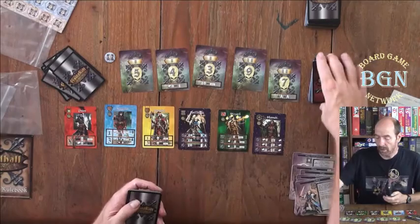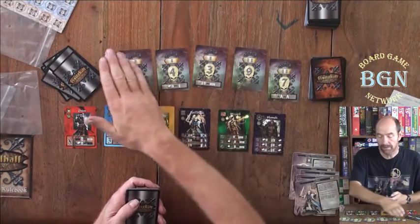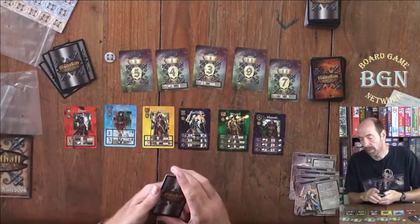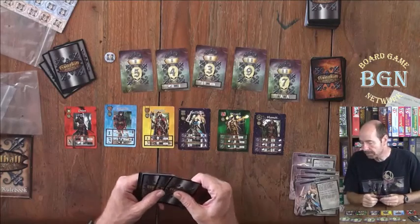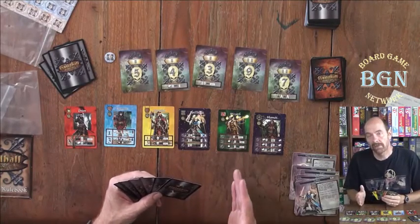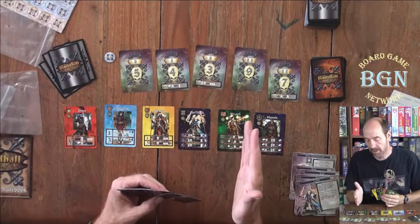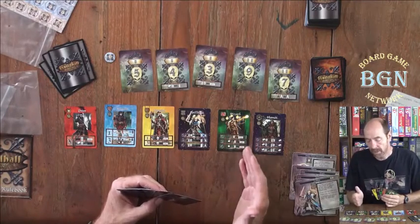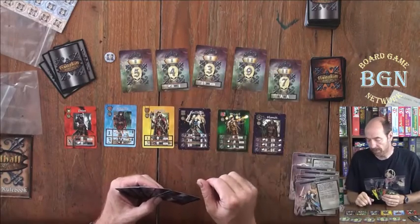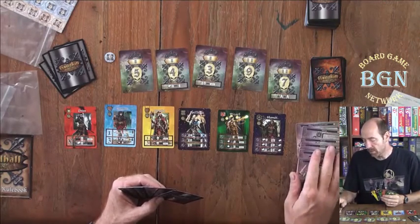You have a victory point deck that you shuffle and deal five face up. You deal nine cards to each player. This plays two to four players. Your goal is to get all five colors in a single profession — that's when you have a completed chapter. When you get those completed chapters, you can trade them in for victory points. Your goal is to get to 20 victory points; first person to 20 is the winner.